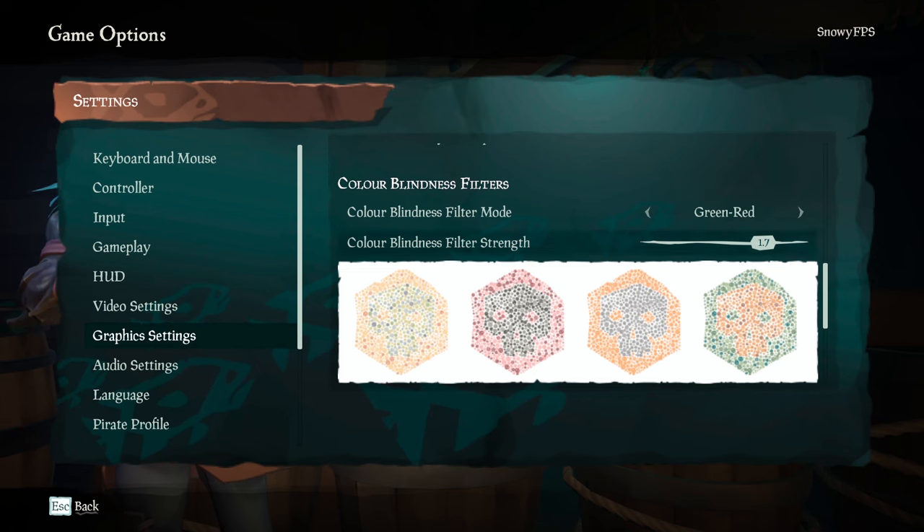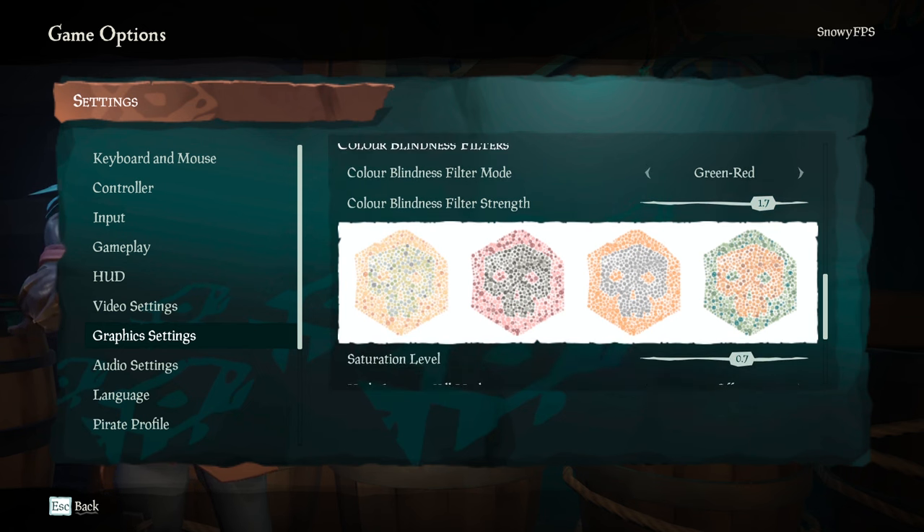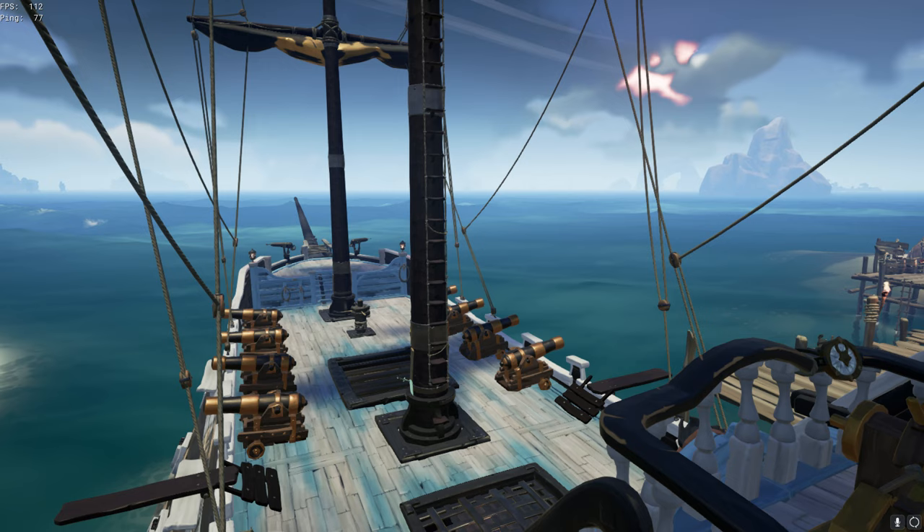For color blindness filters, I use green and red at 1.7 with 0.7. This is also just preference — you can copy these or mess around and see what you like.